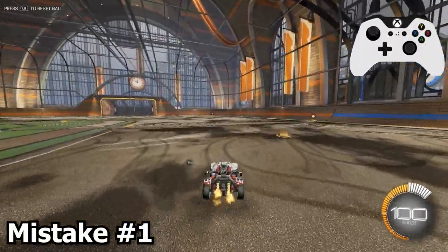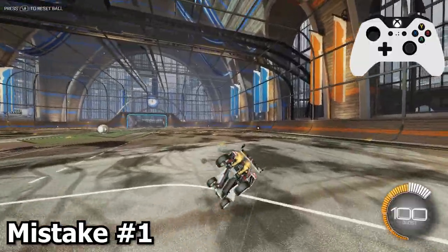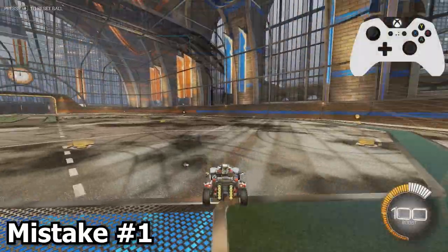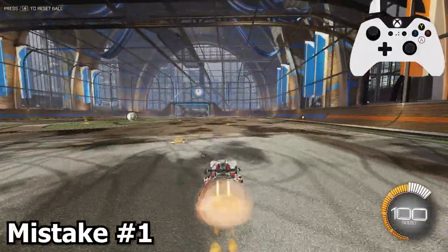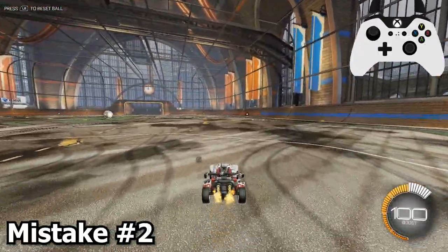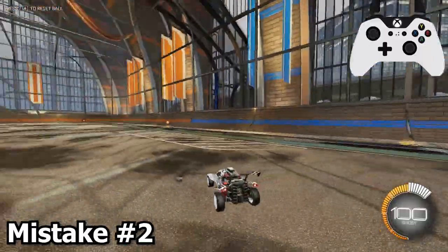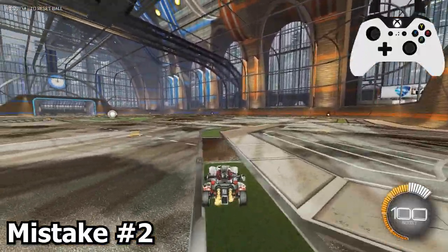Mistake number one is not flip canceling in the complete opposite direction you initiate your flip. For example, if you're trying to speed flip to the right and you flip cancel by pulling your joystick down and to the right instead of down and to the left, you risk your car hitting the ground halfway through the flip, and that bumping will slow you down. So make sure to flip cancel in the complete opposite direction after you initiate that first dodge. Mistake number two is holding down the flip cancel too long. If you flip cancel for too long, your speed flip might start to look like a forwards half flip, and you risk turning your car completely around. Think of that cancel as just being a flick of your joystick.